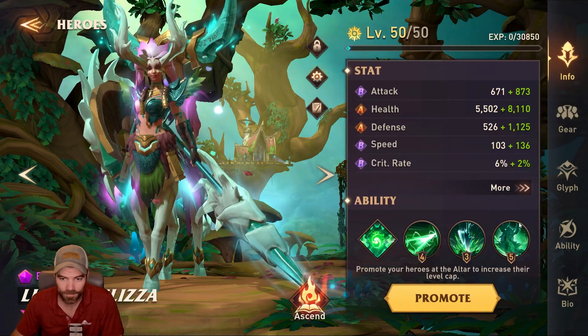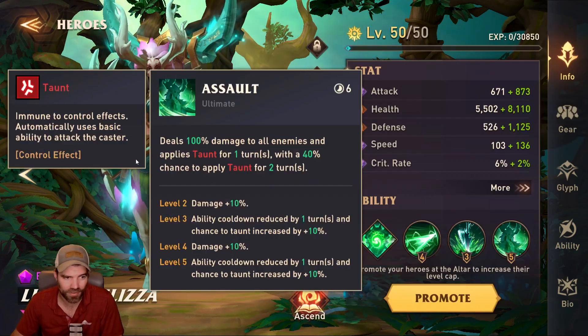I feel like Lunar Melissa is pretty easy to get, so most people are going to have at least one copy, and Ascension is totally unnecessary on Lunar Melissa. The only thing that's useful is getting to A4, which is pretty hard — that's what I have because you get extra speed. But other than that, you really don't need Ascensions on Lunar Melissa. She is really good for CC. Her ability deals 100% damage to all enemies and applies Taunt — it's a 100% chance to land Taunt as long as you have decent focus, and it also has a 40% chance to apply Taunt for two turns.